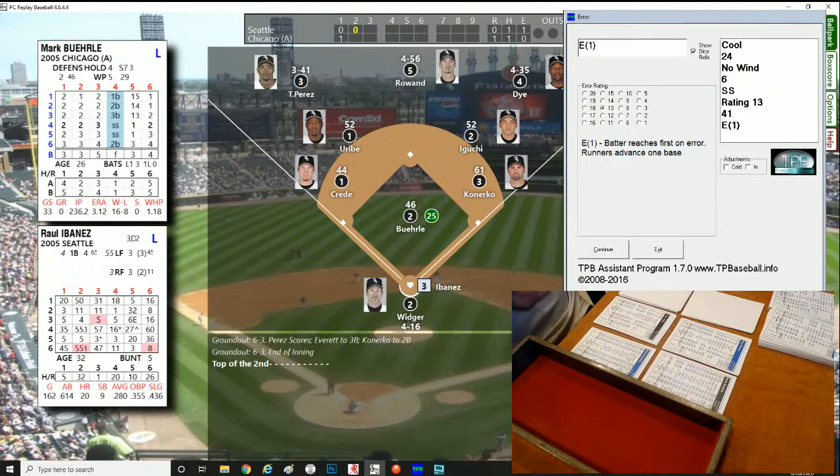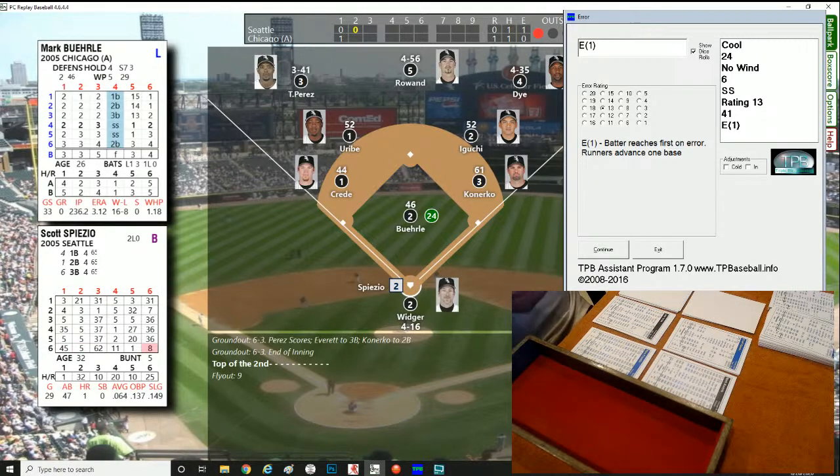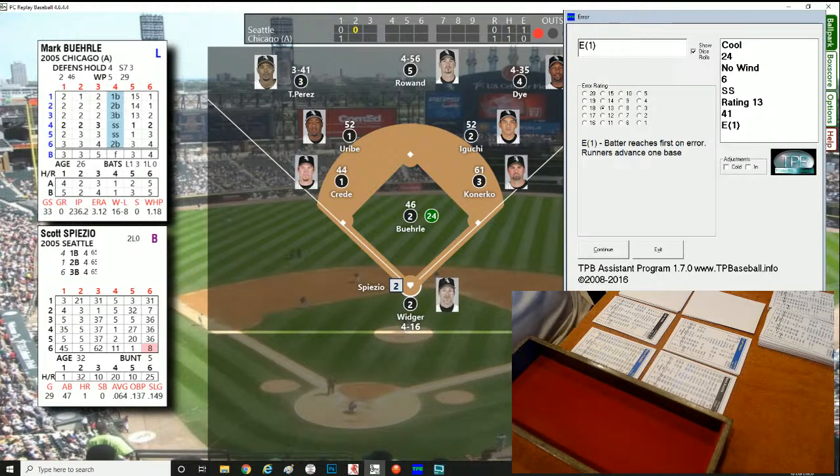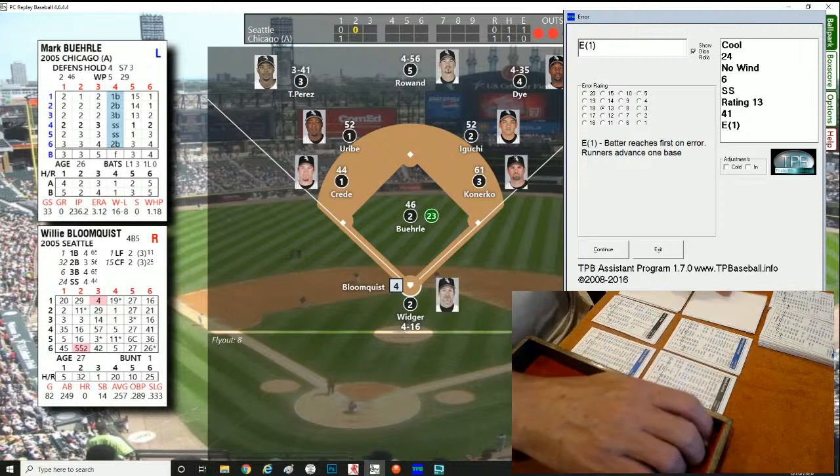Top of the second: Raul Ibañez is up, batting .280 on the season with 20 home runs. Roll of 464 — easy fly out to Jermaine Dye in right. One down. Scott Spiezio up next — he won't be around long with a batting average of .064, just one hit in three at-bats. He's facing the tough left-hander Mark Buehrle. Roll of 817 off the Buehrle card — easy fly to center field. Spiezio's down. Two outs.